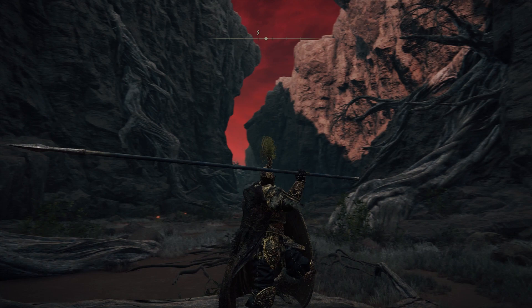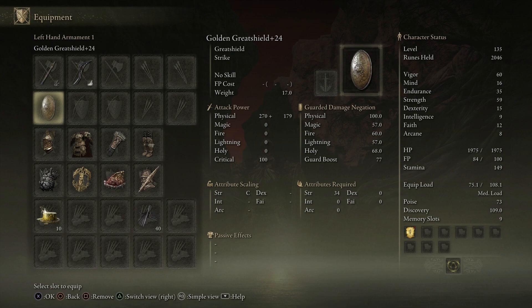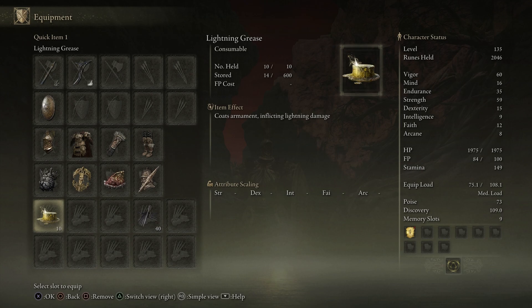Alright guys, I'm not gonna lie, that was a lot of fun. I really enjoyed this build. So let's check out what we're rocking. We have the Heavy Pike plus 25 and the Beastman Keen Curved Sword — I don't know why I have it keened, but for whatever reason I do; I should have Heavy Infused it, it's too late now. Also the Golden Shield plus 24. We have the Tree Sentinel Helm, the Radahn Lion Armor, Radahn's Gauntlets, and the Radahn Greaves. Got Great Jar Arsenal, Erdtree's Favor plus 2, Shard of Alexander, and the Spear Talisman.